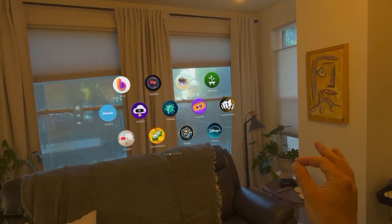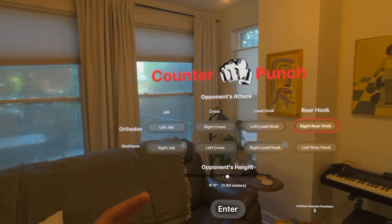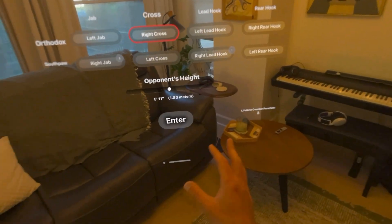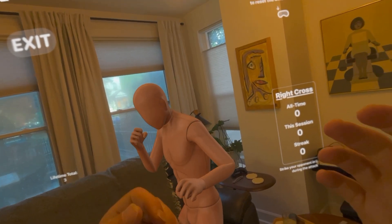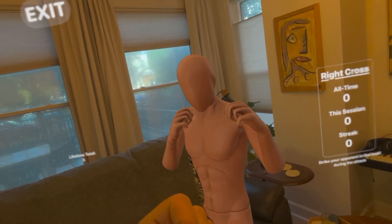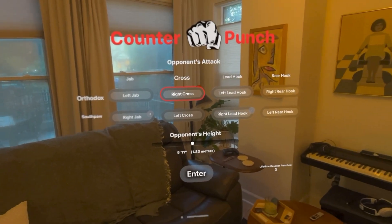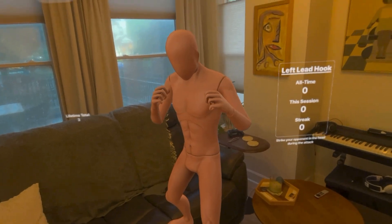Next up, we have Counter Punch. This is kind of a boxing trainer game where you can train counter attacks to common boxing moves. You can change your opponent's height, and then you can test against different types of attacks. Let's try orthodox right cross. This guy's going to right cross on me. I'm supposed to be able to punch him. This is kind of a weird one — I would love to see some more settings, like how quickly it keeps resetting for the different attacks. But right now it just seems pretty basic. I think that's enough of that one.